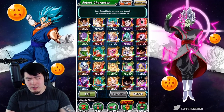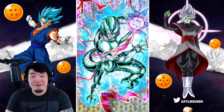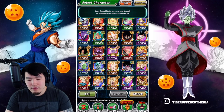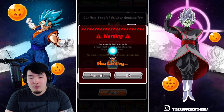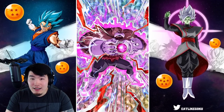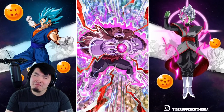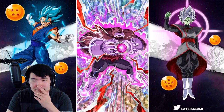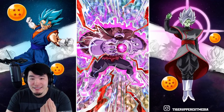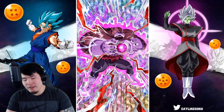We should give some more obscure units love, because INT Metal Cooler — I don't think people really would have thought he was gonna be crazy, but he turned out to be one of the best effects in the game. So let's show some love to some lesser units. Let's see what Topo looks like. We're at the point in the video where I'm just gonna start throwing stickers on random units I use and see what happens. That's alright — 7.5, not bad.